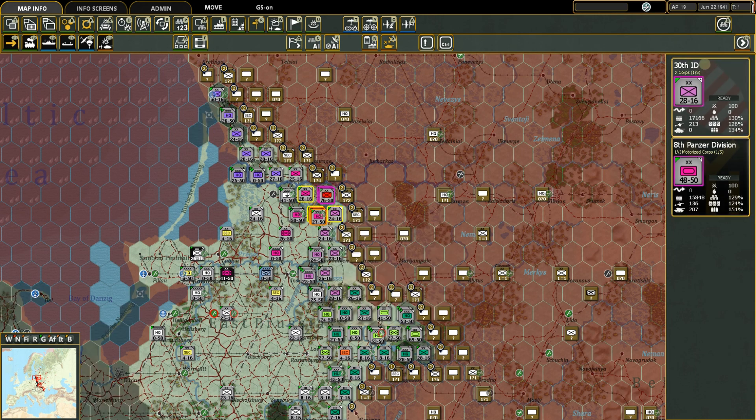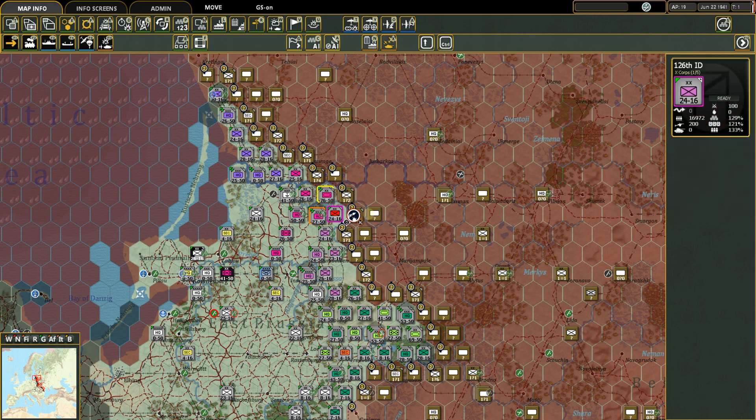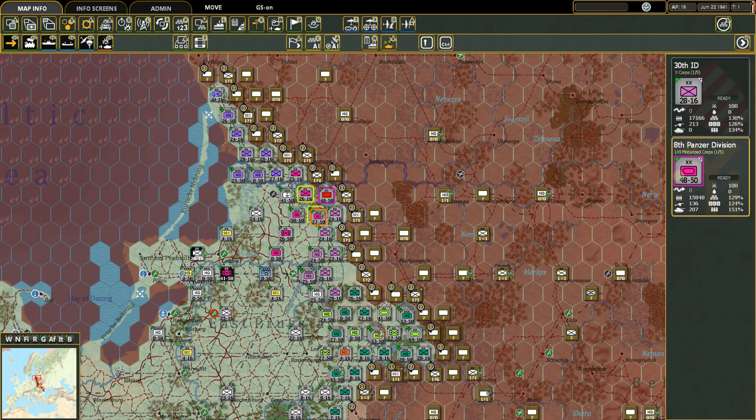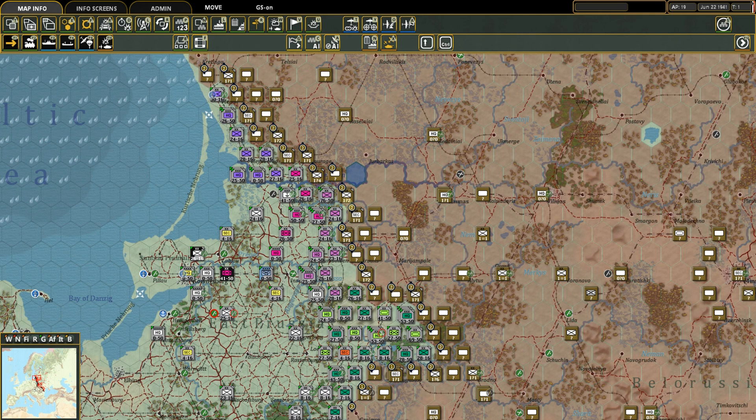If you double click and pick another hex, it shows you the combined offensive strength of both - 76. If you click on one or the other individually, it shows them independently: 48 and 28. You cannot have more than three counters of any type in a hex - headquarters, motorized, infantry, security units, regardless. If you try to move a fourth one in, the game will not allow it.